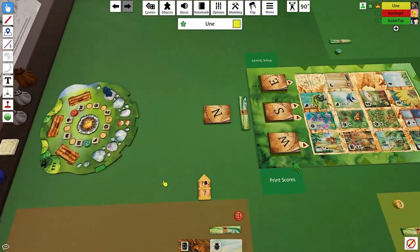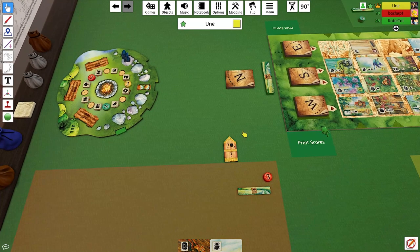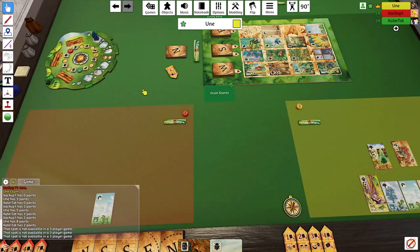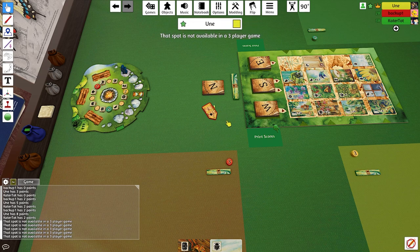In a three-player game, you block out one of these four slots — I decided it was going to be this one. So if you try to put a token there, it's going to throw it away, tag it, highlight it, and just let you know that you can't place it there. There is a kind of bug where if you hold onto it, it'll keep snapping back — you have to let it go — but it will never let you leave a path tile there.